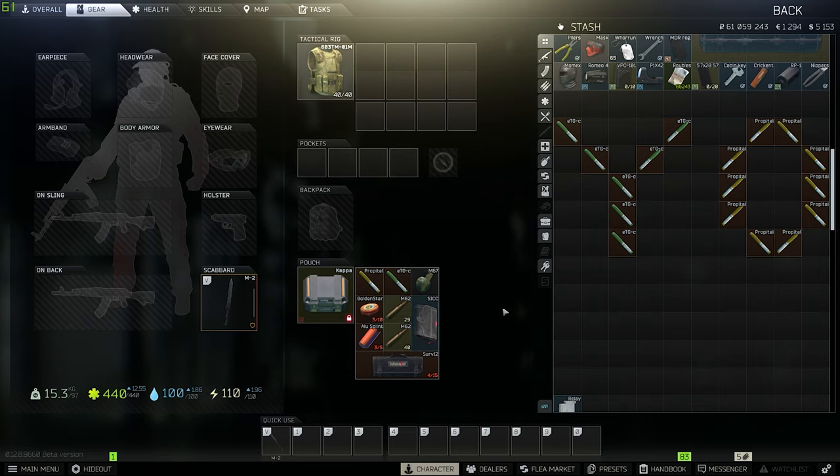These are called money runs, rat runs — there are a lot of names for them — but this is just a primary run that takes very little effort, very little time, and no PvP involved — just how to get money.